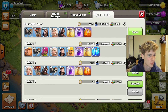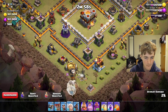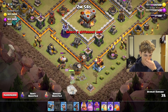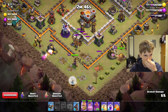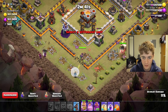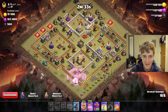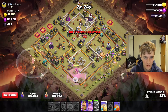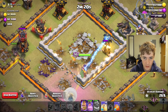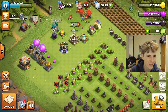Let's go directly into the next attack to maximize our medals. Going in with the Queen Walk again on the bottom side, wall breaking at the top since that's the direction the Queen is going to walk. Setting the funnel with wizards — she goes into the base, good work. I rage up the wall breakers to make sure she breaks in — perfectly placed. We're just going for the one star so I drop everything else. Quad heal on the Queen and we get out of there.